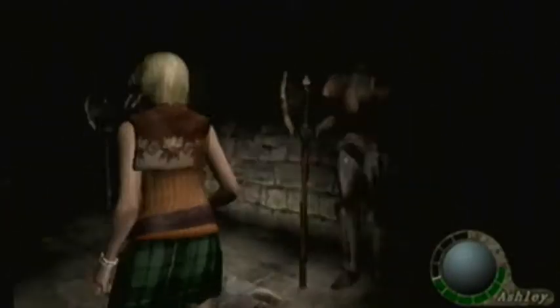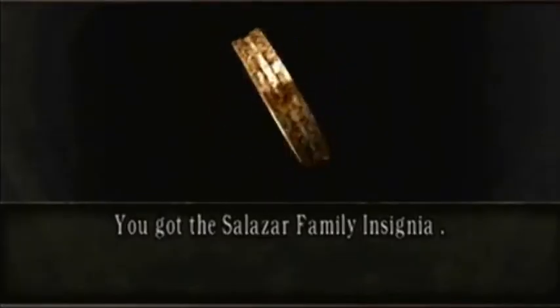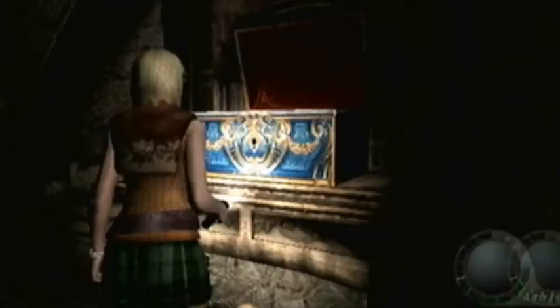Okay, get ready to run. I want to get in here — what's that thing? Here it is. I want to get this — it's our family insignia — and open up the chest and get the serpent ornament. Now you want to run.